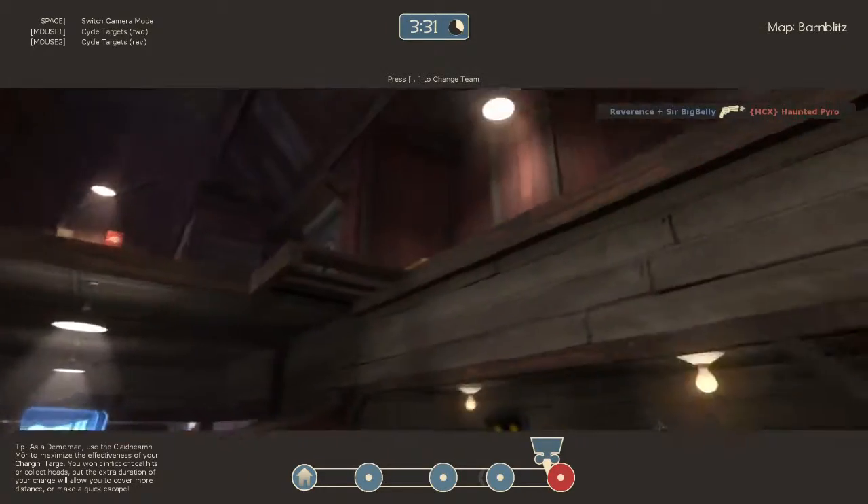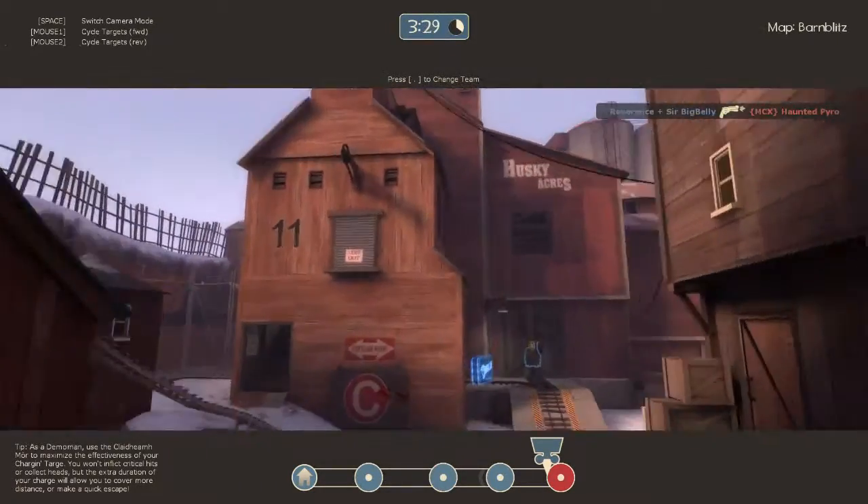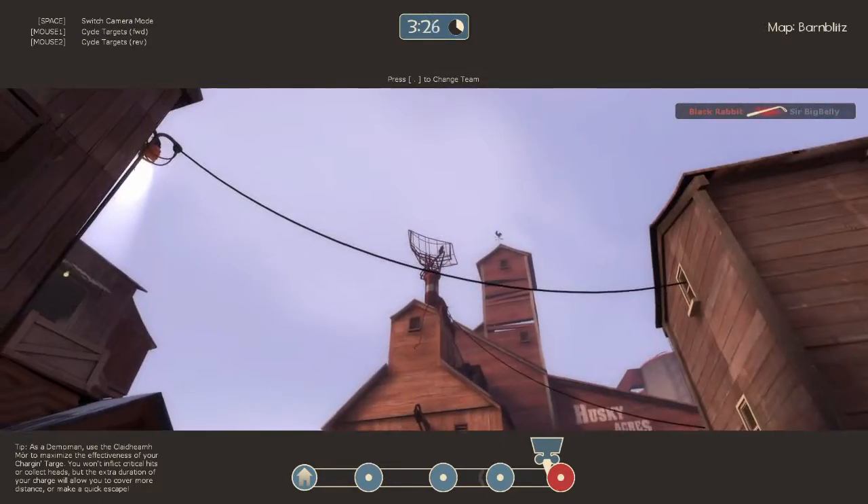Once you move it across there, your base changes and this is your base here instead of the one back there. So you just keep pushing it through this big barn. Sentries are usually up there so you've got to be careful. Keep pushing it — this is the red team's base. It's massive. Look at that, they even have their own satellite.